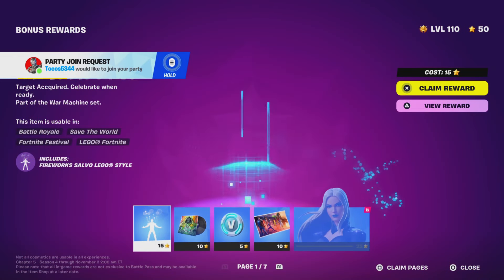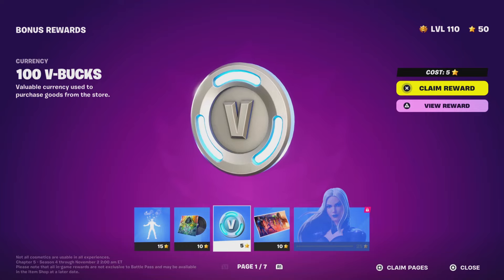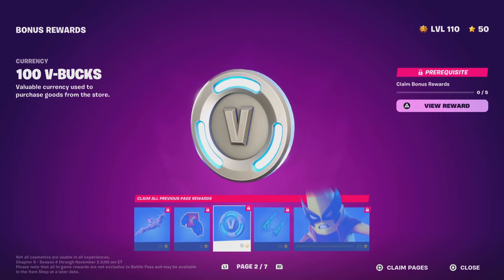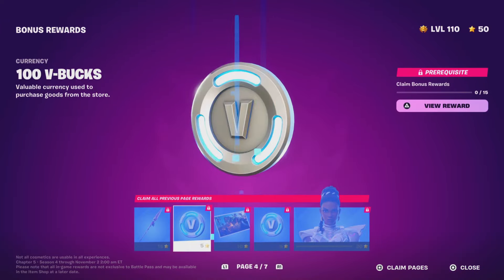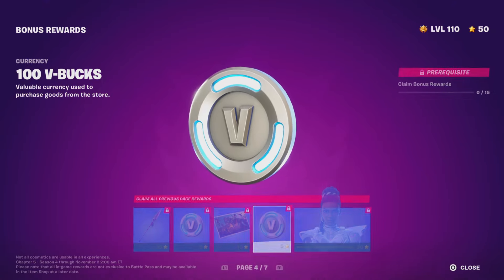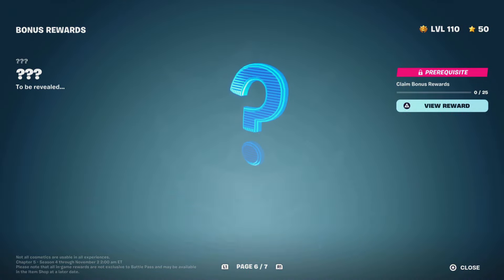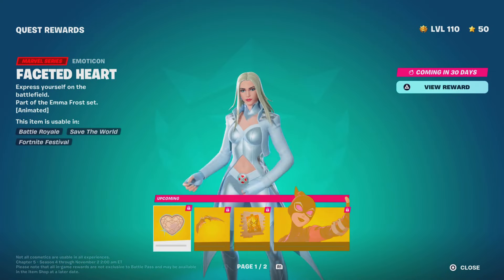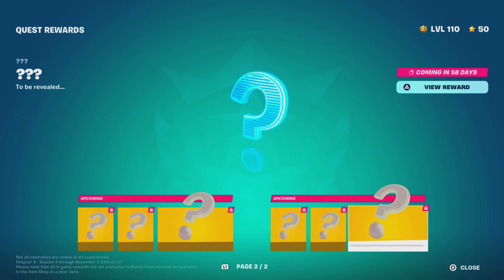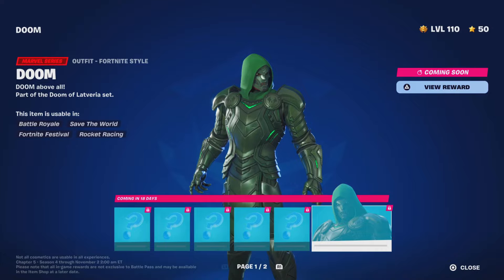The next tip is the bonus rewards. Looking at bonus reward pages — page one gives another 100 vbucks, page two gives another 100 vbucks, page three gives another 100 vbucks, and page four gives 200 vbucks total in a single page. Pages five, six, and seven are mostly super styles so you don't need to pay attention to those. In the quest rewards section — pages one and two are just cosmetic rewards and styles, no vbucks there. Secret skin pages like Doom also only have cosmetics, so no vbucks from those.